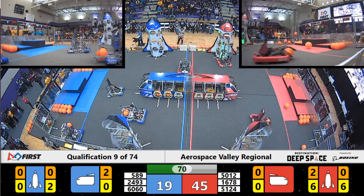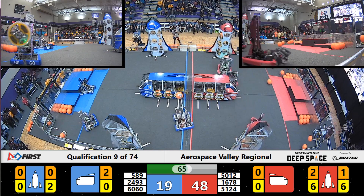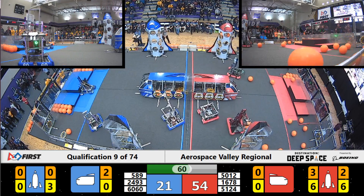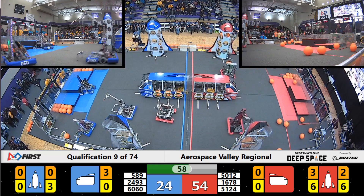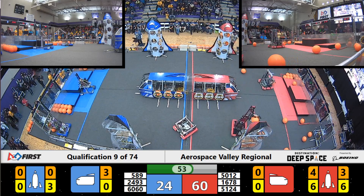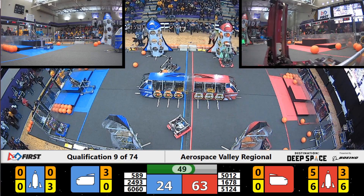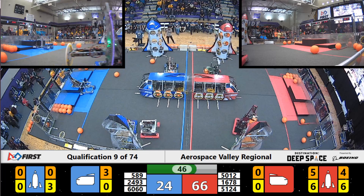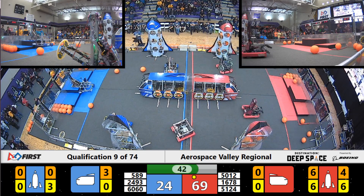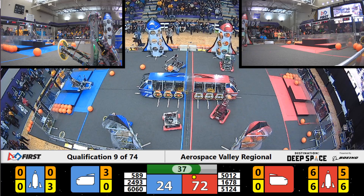Blue Alliance, we've got two hatches on the rocket, 6060 working on a third one. Griffin Gear trying to fill it up. They've got two cargo to go with 57 seconds left. It's a race to see who fills up the rocket ship first. Griffin Gear has one to go — that's an extra ranking point with 40 seconds left. Griffin Gear has filled up the rocket! That's an extra ranking point for the Red Alliance.